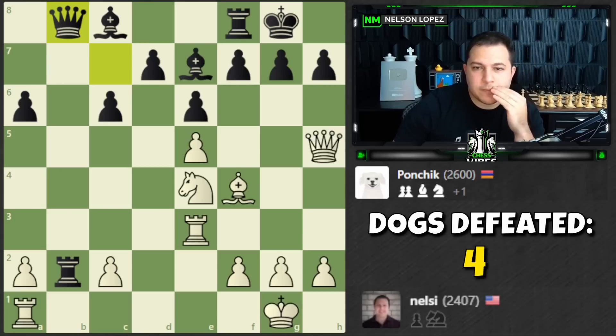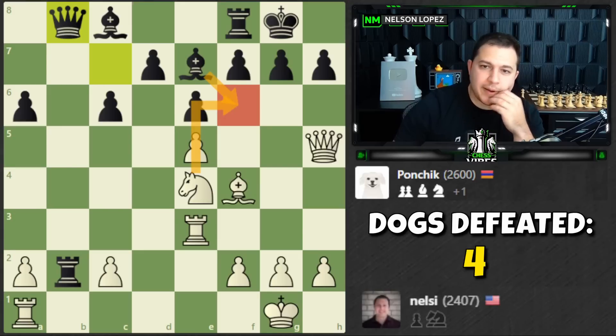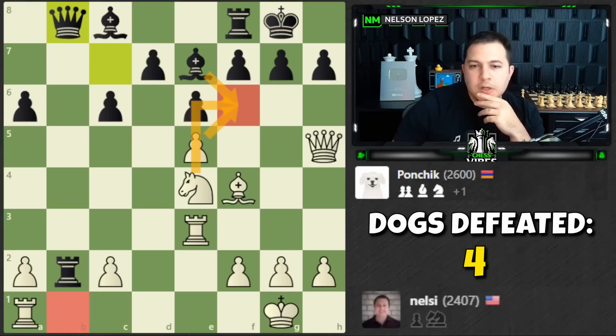What about knight to f6 check right away? Let's say the pawn takes — we could go check, king goes over, we go here — that's checkmate! So if I go here, the bishop has to take. Fine — we take, the rook comes down, we can go back, who cares. That looks pretty good too. Maybe knight to f6 check is the move.